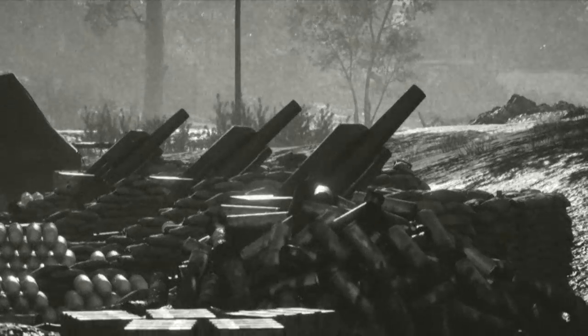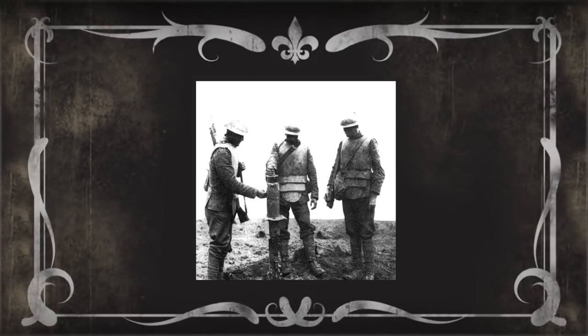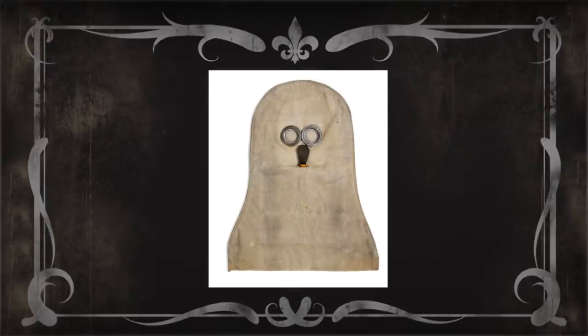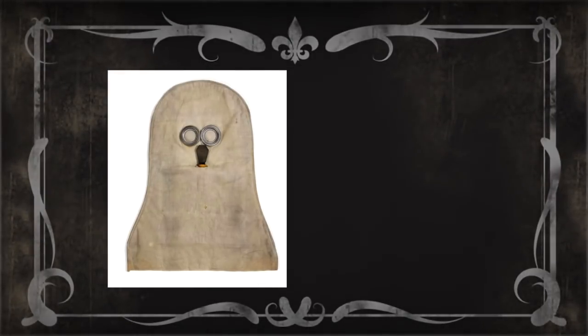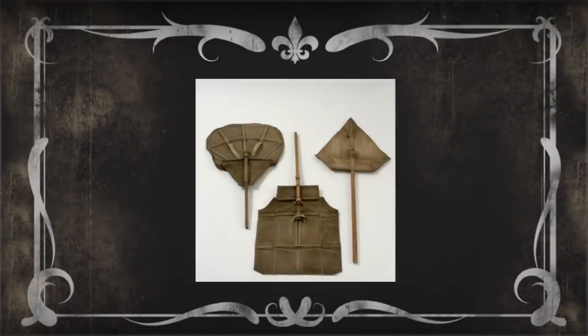Throughout World War One there was heavy use of artillery, used to fire shells at tanks, key objectives like buildings, planes, and airfields, as well as launching gas canisters into enemy lines. There were big artillery devices and smaller portable ones like mortars, also used to fire gas canisters. There were many gas masks invented — one caught my eye because it reminded me of the doctor from the Muppets.